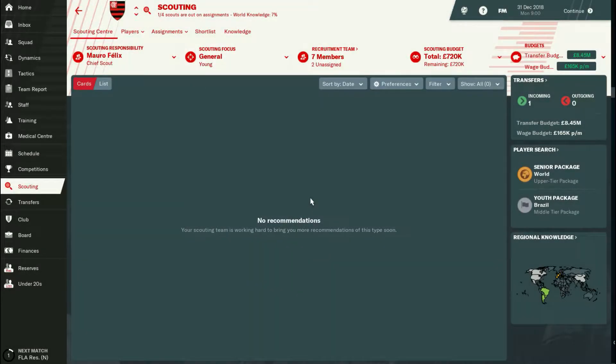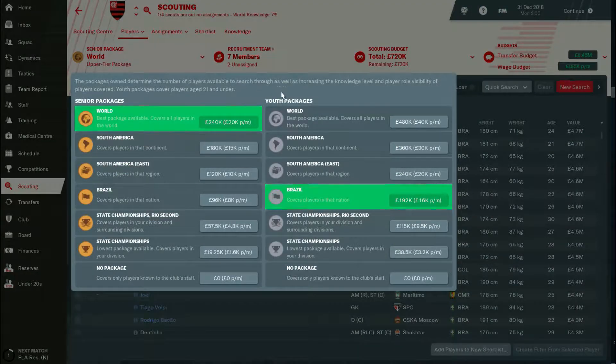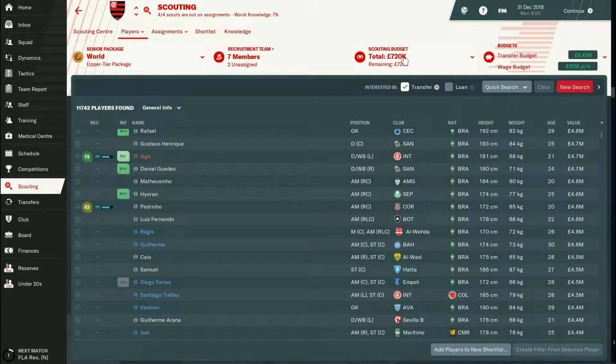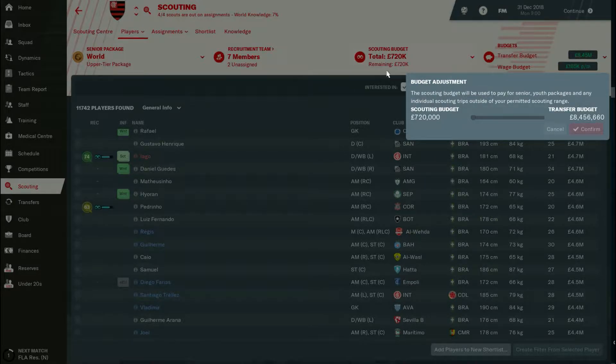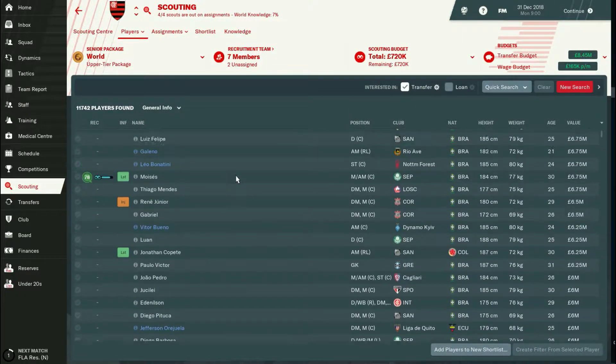Another thing to bear in mind is the scouting budget. Before setting the budget, go to the players tab and check the scouting packages — there's a senior package and a youth package. I want the world package, which is the best. This will affect your budget, so keep your eye on it — otherwise one of these will stop working and you'll lose scouting coverage for seniors or youth.